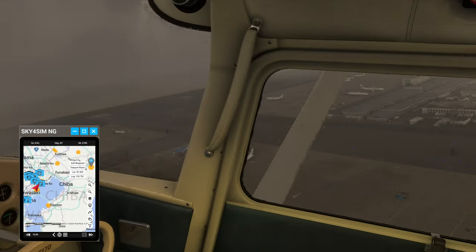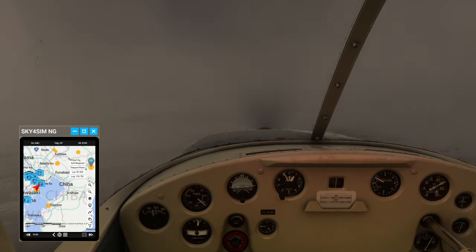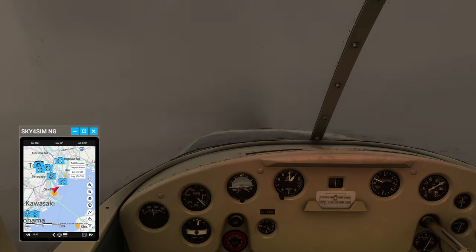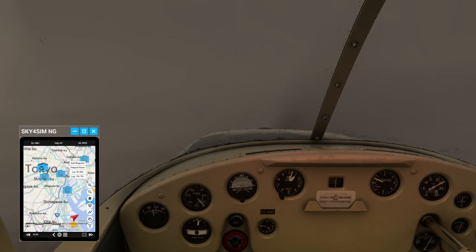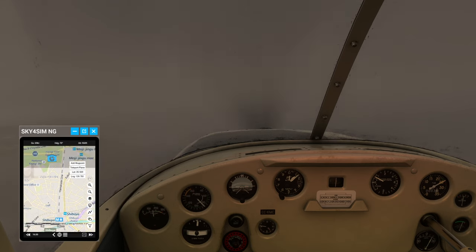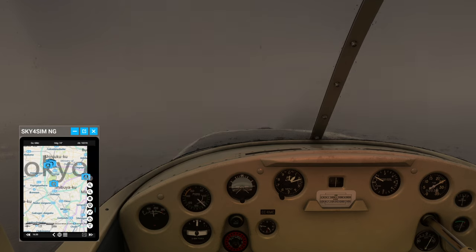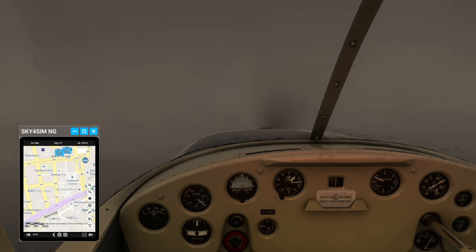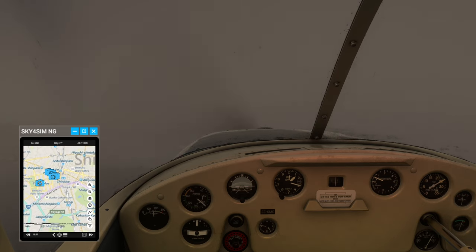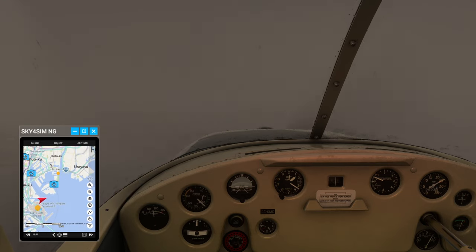I especially like that the Sky4Sim map has the sites and locations, though maybe it gives the names — maybe not. At least it has the locations, and if you zoom in far enough you'll probably see what they are — maybe not in English, but at least this level is in English. That's really good. I'm liking this pad. There's a bridge — oh, Tokyo Gate Bridge. It is in fact a site. A little tough to see — sightseers would not be pleased with this view of Tokyo Gate Bridge, so it's good I'm carrying cargo instead.